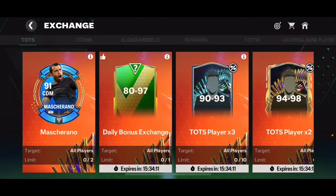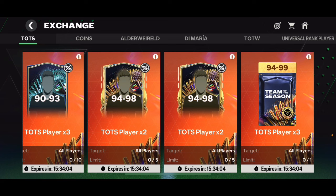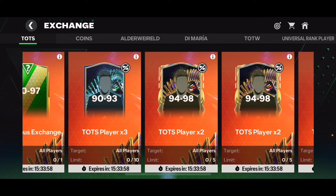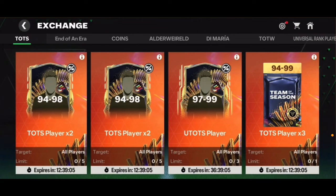The next way you can get Ultimate Team Decision players is in the exchanges section. Right now we don't have Ultimate Team Decision exchanges because it hasn't come out yet — it's going to be there in about 15 to 16 hours. But we're going to get a brand new guaranteed 97 to 99 overall Ultimate Team Decision exchange player pack. Here is the exchange section: we've got 94 to 98 overall exchanges for two Team of the Season players, another 94 to 98, and on the right-hand side a 94 to 99 overall three-times Team of the Season player pack. The third exchange is a 97 to 99 overall guaranteed Ultimate Team Decision player pack.